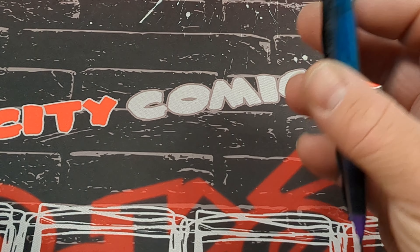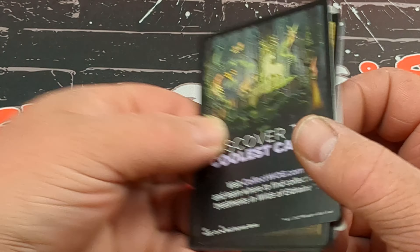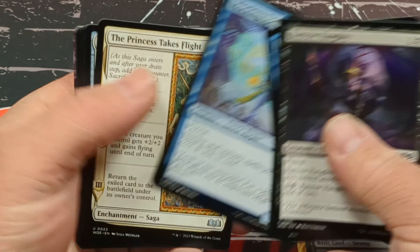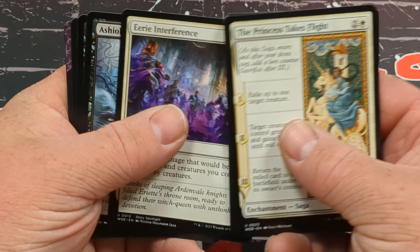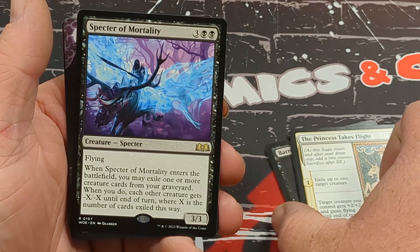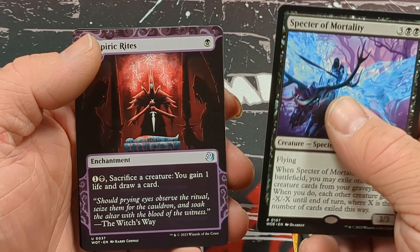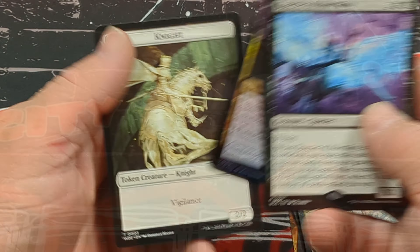So pack number two from me will be this pack here. We have a dragon for the art card, a normal Swamp. Here's our commons, here's our uncommons. We have a Spectre of Mortality, a Vampiric Rites, and Totentan Swarm Piper.